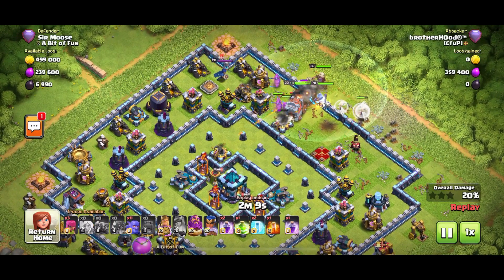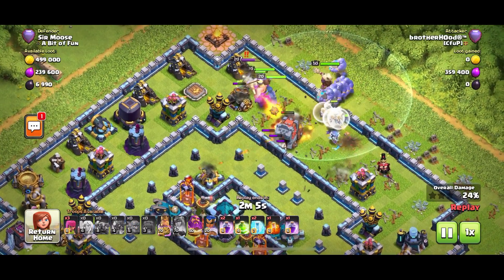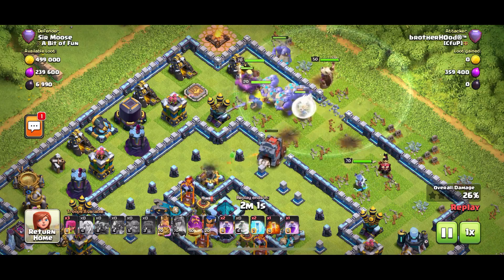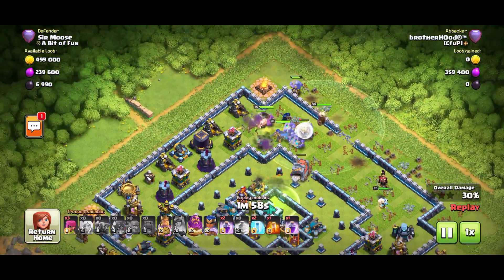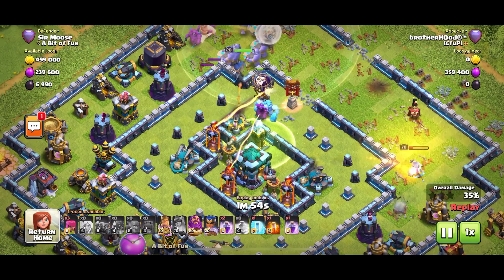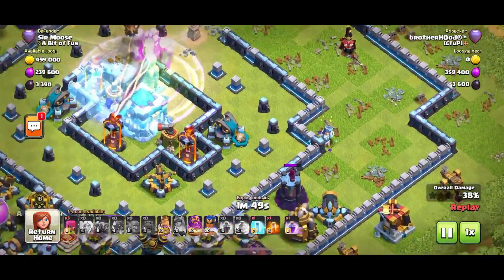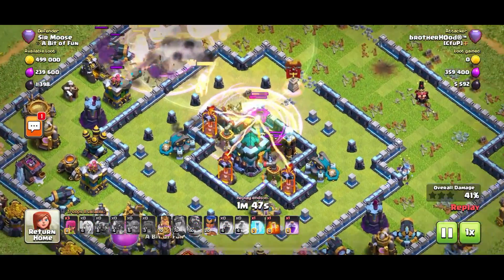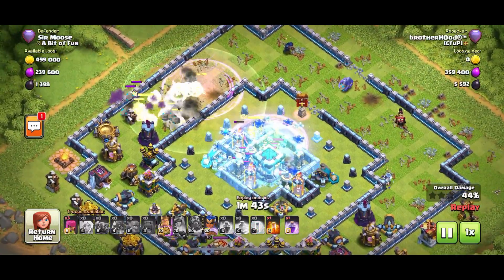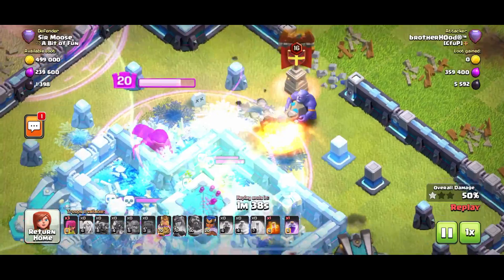The Wrecker's pushing through, in come the troops, but that Wrecker is on low health — is it going to make it to the Town Hall? It's under fire and the Queen's going left, the rest of the troops are going right. The poor old Wall Wrecker is by itself — it's being exposed, boom, the Wall Wrecker is down. There's a Jump Spell on the core trying to entice that Pekka inwards — and the Pekka has fallen for it. Everybody on the Town Hall — wait, here come reinforcements: the Bowlers, boom.